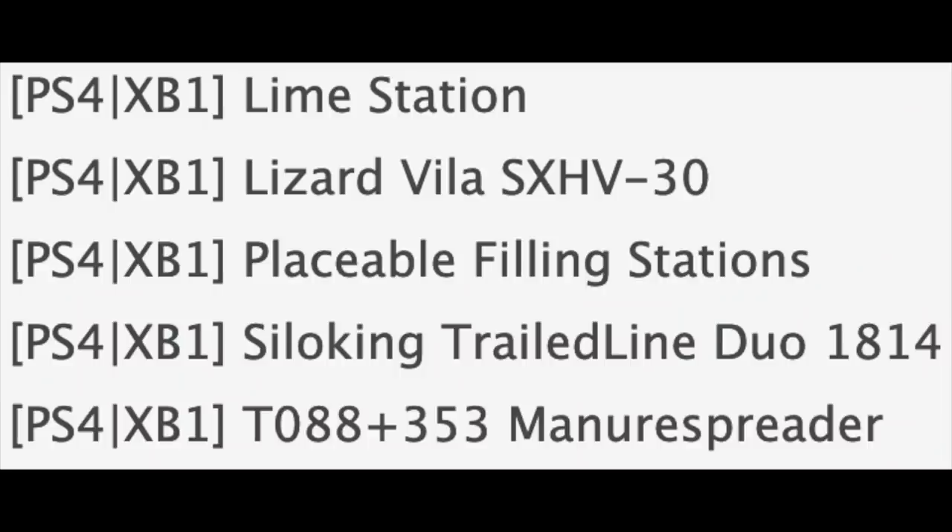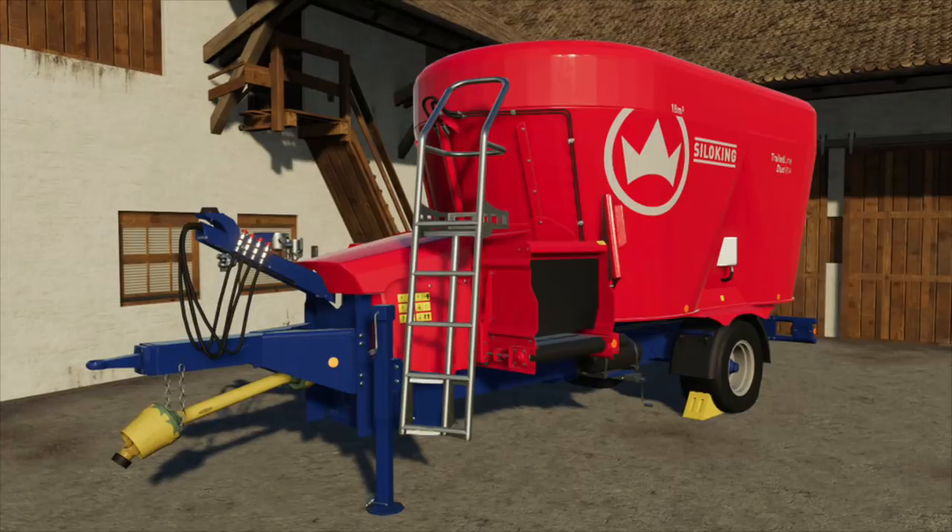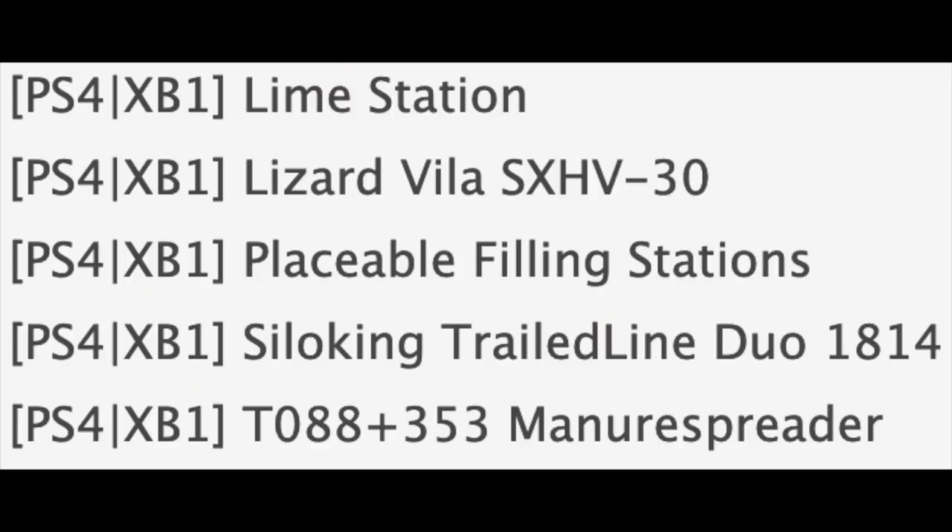We've got the Silo King Trailed Line Duo 1814, which came out today. You can get these in 14,000, 16,000, or 18,000-liter capacities. It's only 2,000 liters more than the in-game version so nothing too crazy, but 2,000 liters is more than zero — I'd recommend swapping that 16,000 out for the 18,000 to get a little bit more in there.